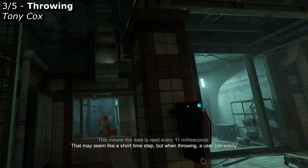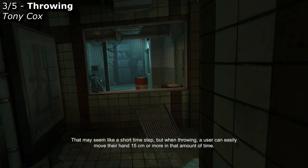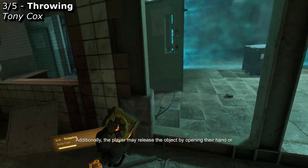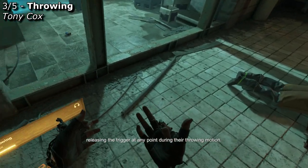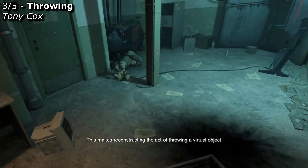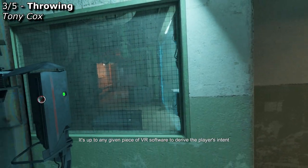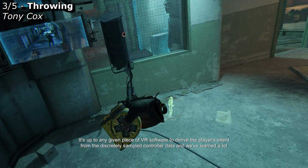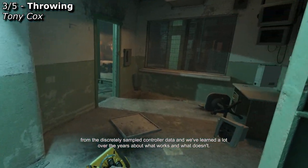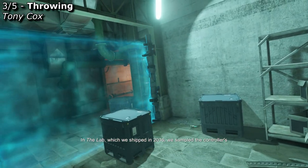This means the data is read every 11 milliseconds. That may seem like a short time step, but when throwing, a user can easily move their hand 15 centimeters or more in that amount of time. Additionally, the player may release the object by opening their hand or releasing the trigger at any point during their throwing motion. This makes reconstructing the act of throwing a virtual object an interesting signal processing problem. It's up to any given piece of VR software to derive the player's intent from the discretely sampled controller data, and we've learned a lot over the years about what works and what doesn't.